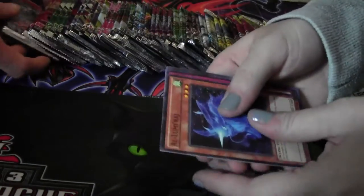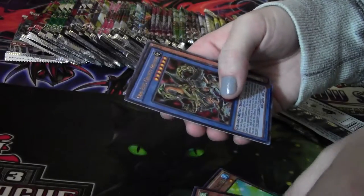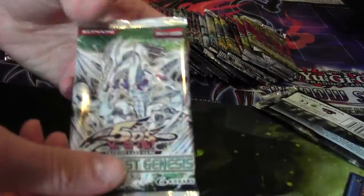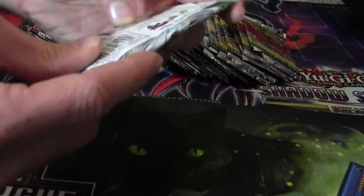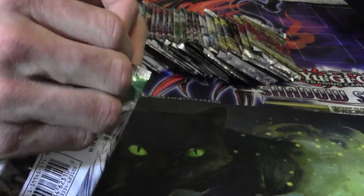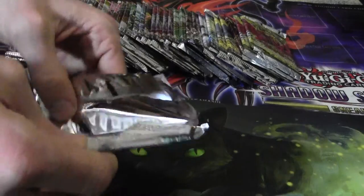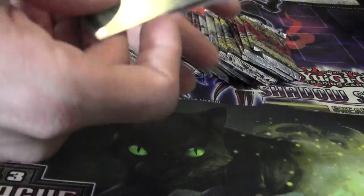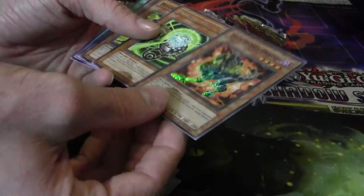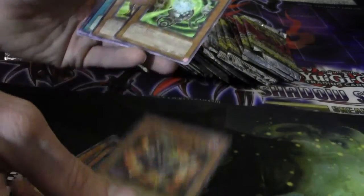Let's see what you get from this one — Odd Eyes Gravity Dragon, nice! I'm gonna open Duelist Genesis, so we've got first edition Duelist Genesis here from the 5D's era. We got Tricky Spell, Kribon's Twin Barrel Dragon — sweet! Super rare Twin Barrel Dragon, cool, awesome.